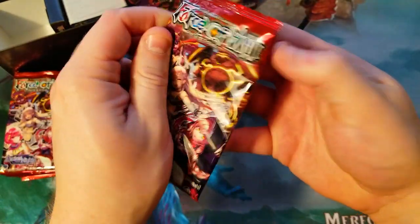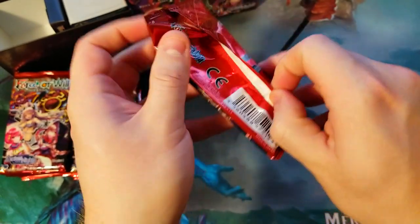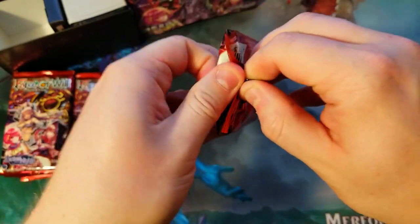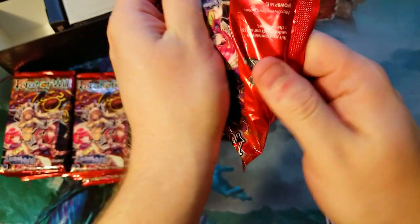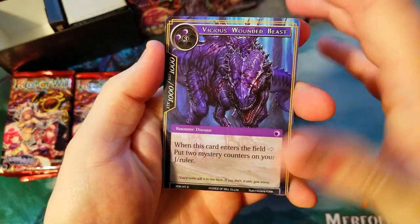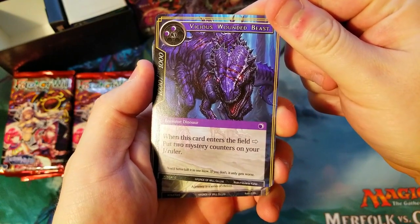Let's crack open the first pack here. We only pulled one J ruler so far and a couple other pretty cool cards, so hoping to get a few more in the packs we have left. Let's see what we can find in this one — oh, that's a pretty cool dinosaur, it's like Barney, the big purple dinosaur.